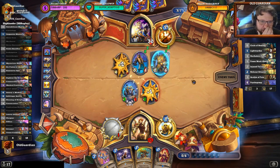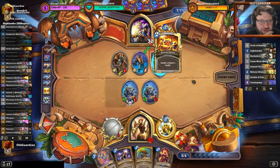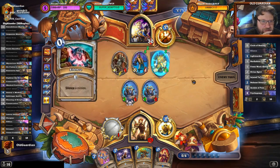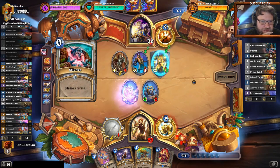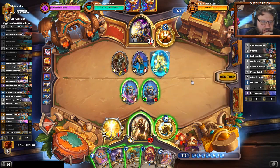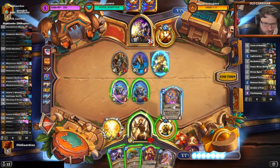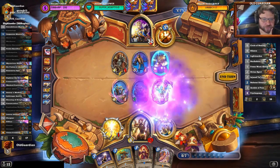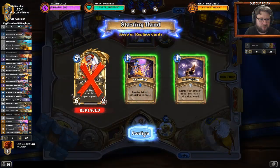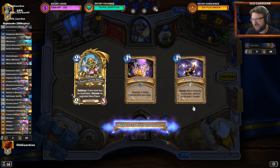Psychopomp — ouch. Painful Psychopomp, it also resurrects a Tol'vir. And the great Silence. Oh boy. Well, Siamat can still kill this Tol'vir. Siamat — here we go, it's going to be Rush Windfury. Here's Siamat Windfury. Crystology might pick up Secret Keeper, then Secret Keeper with Redemption could work.